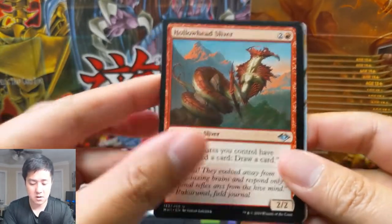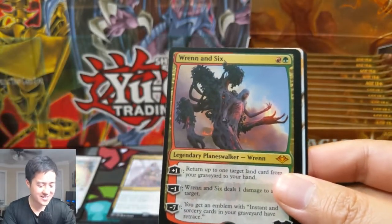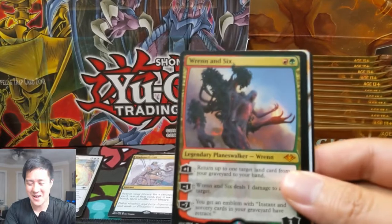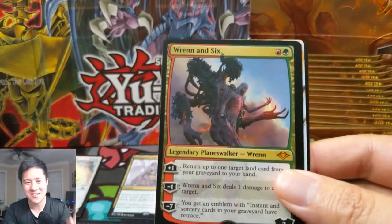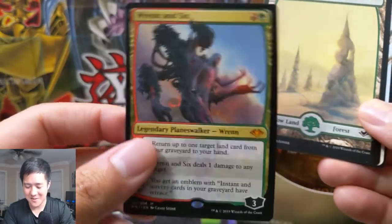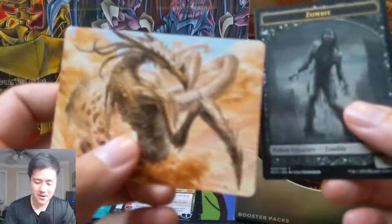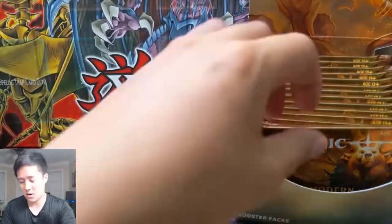Hollow Head Sliver, Generous Gift — and oh man, another Renin Six! All right. So far this box is very similar to the last one. We got Renin Six last time too. So there we go, our first mythic and it's one of the better ones — very good pull right there. And we do have a Sliver art card.